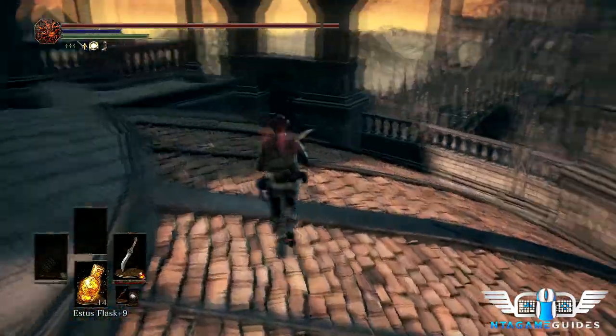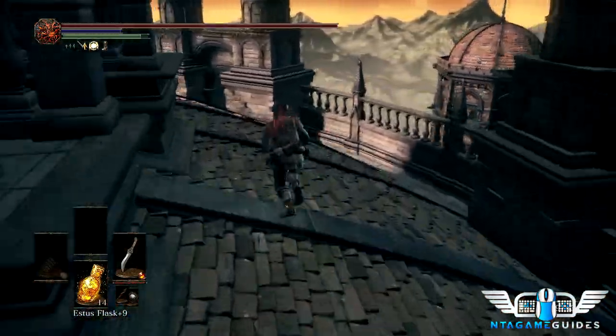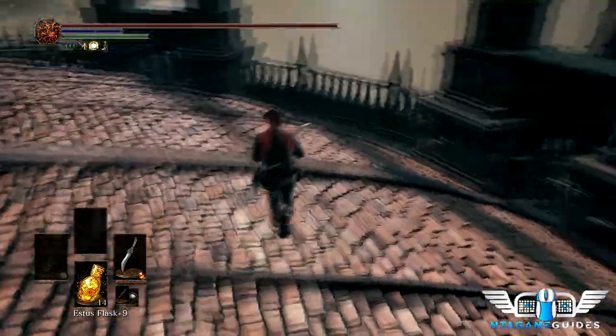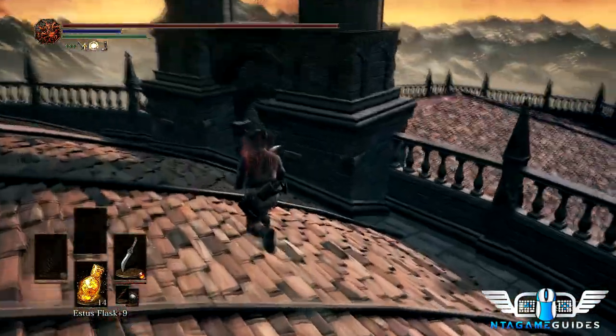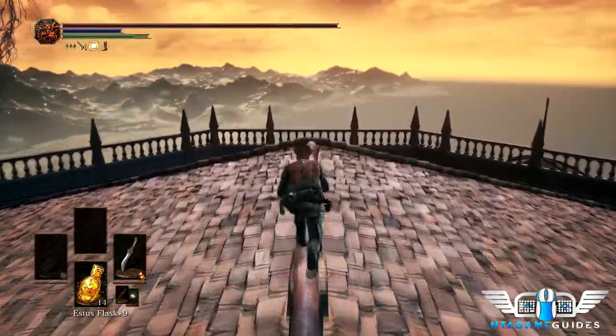We're going to get our last estus shard of the entire game — the last one available. This will take us to plus 15 estus flasks, and our undead bone shard will take us to plus 10. We'll be maxed out fully on health, which is a good thing for the final three bosses — none of them are particularly easy.